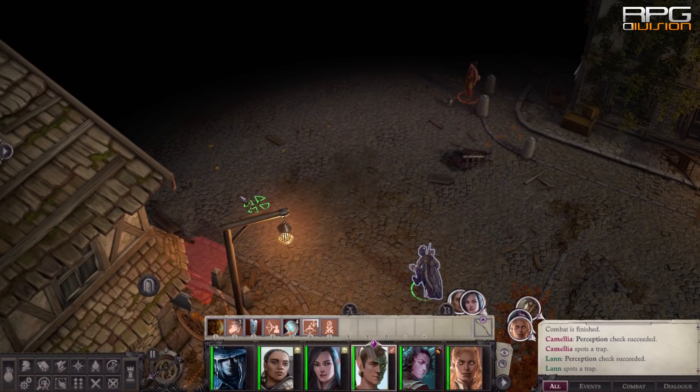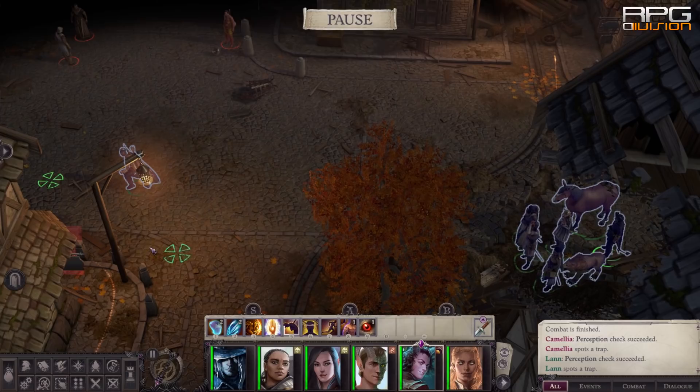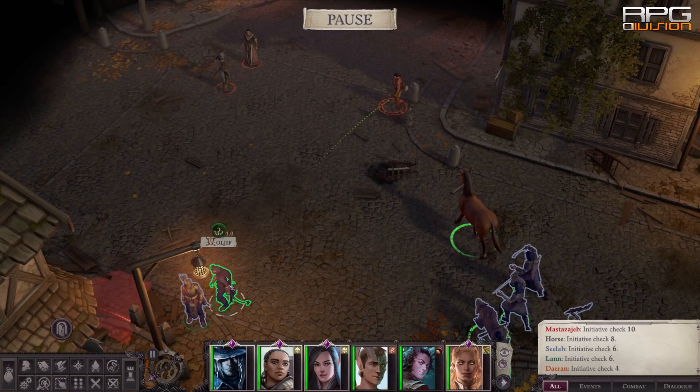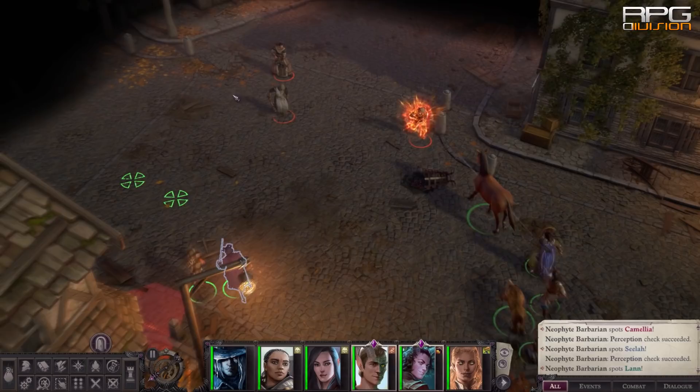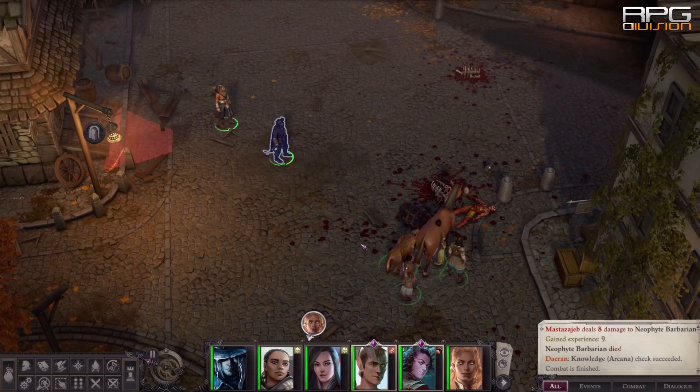Always try to initiate combat from stealth because that leaves enemies flat-footed during the first round — and we talked about flat-footed armor earlier. Use stealth to your advantage. By knowing what is up ahead, you can start buffing the whole party beforehand so that kicking ass commences when you're at your best. When things kick off, use ranged and stealthy characters to pick off spellcaster and ranger enemy types first — they can do massive damage and debuff your team to the point of a 'well, I'm fucked' realization.